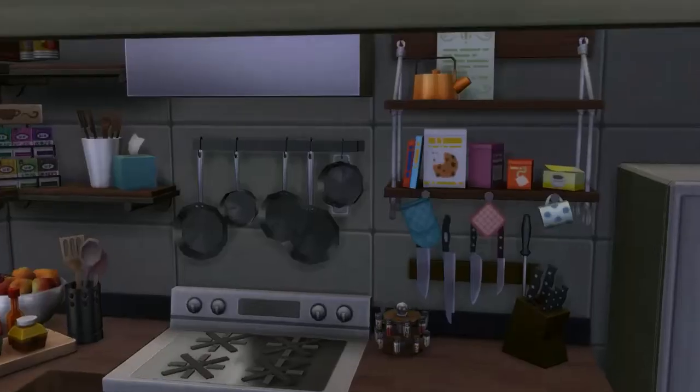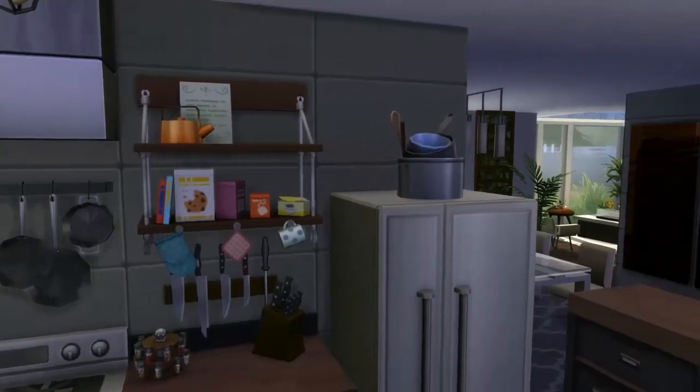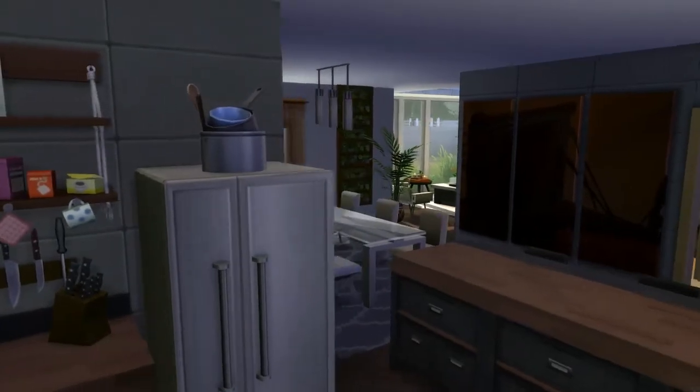I'm trying to get better at using clutter. There's ketchup and mayo, a spice rack, knives, this item from Tiny Living which I adore — it's got a little cookbook and oven mitts. There's some tea, a cereal thing, more cookbook props, a little flower, more utensils. There are also some spare pans on the fridge. It looks like a normal kitchen without being overly cluttered.